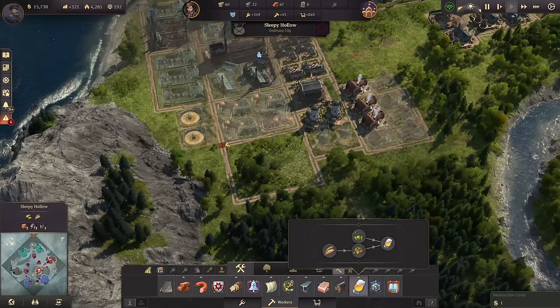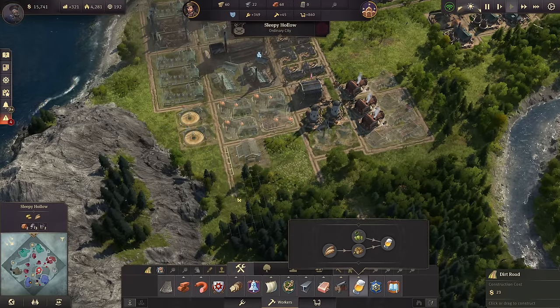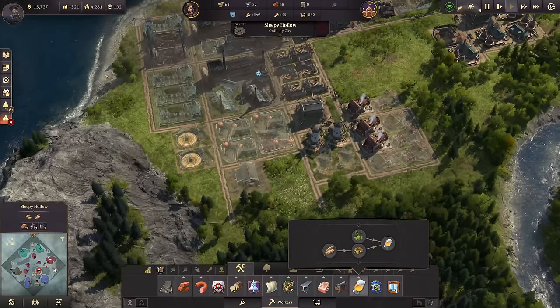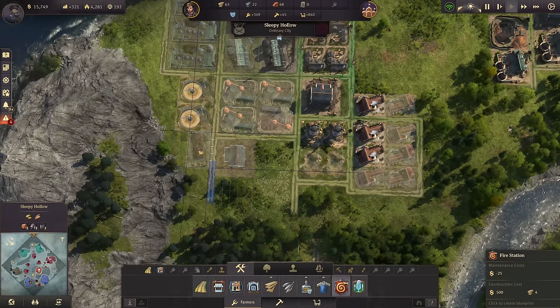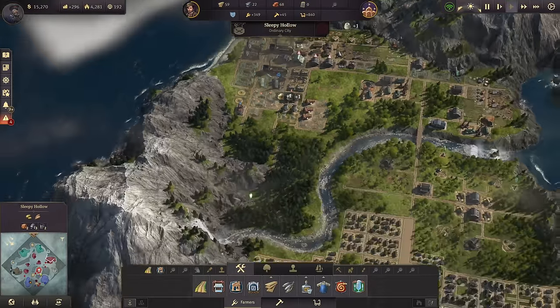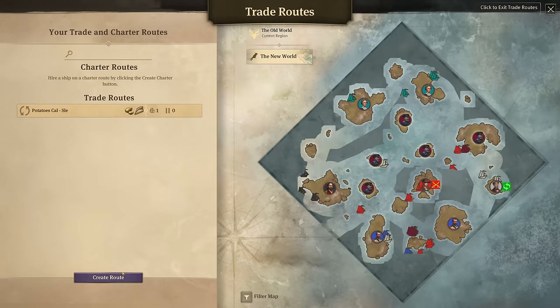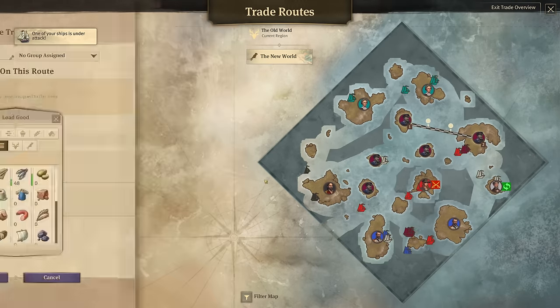Let's get rid of this one and build another warehouse here. We still have room for another one, and also I don't have a fire station yet - let's squeeze one in. Next up on the list, let's create a new trade route, and this is Pond to Sleepy Hollow.